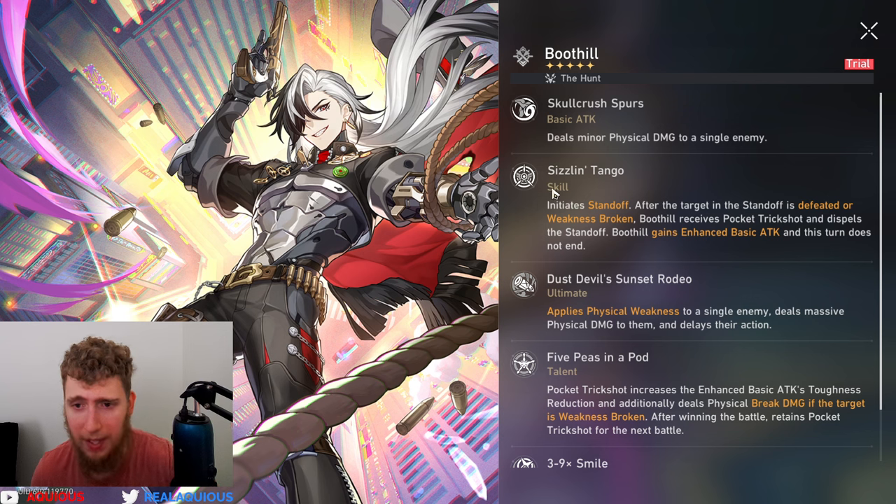Basic attack deals physical damage to a single target. His skill, Sizzling Tango, initiates a standoff. After the target in the standoff is defeated or weakness broken, Boot Hill receives a Pocket Trick Shot and dispels the standoff. Boot Hill gains an enhanced basic attack on his turn, and that turn does not end. So after he uses his skill, he gets a stronger basic attack.